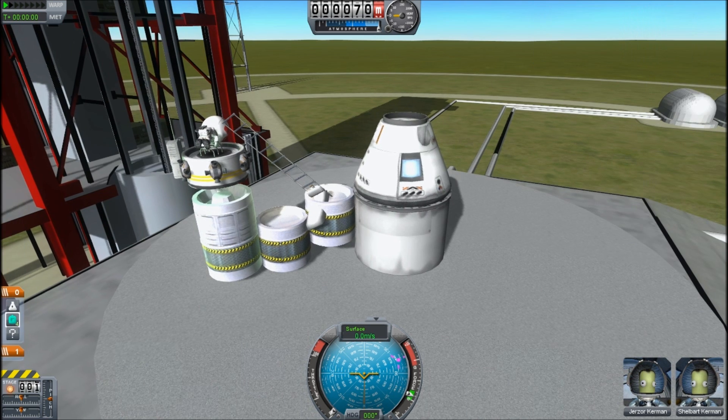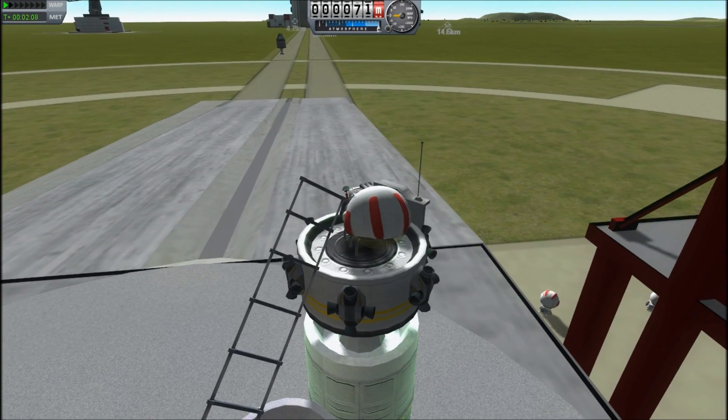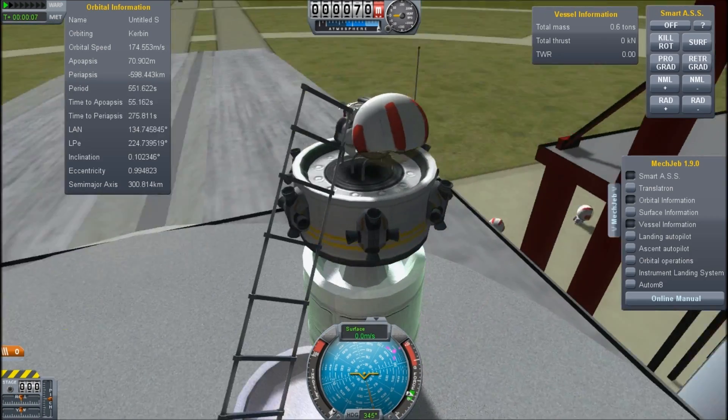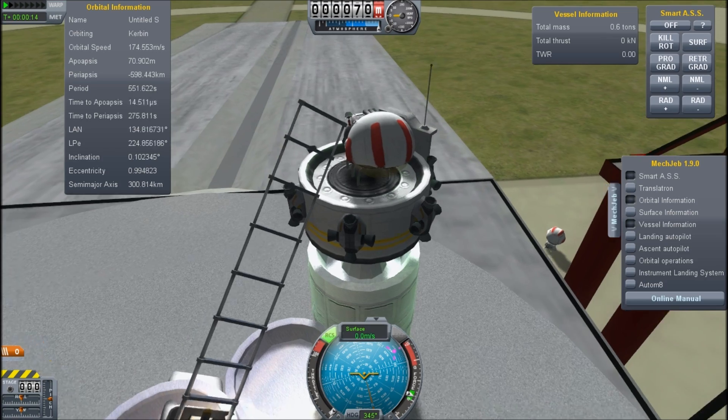At least if you happen to have Mechanical Jeb. We have separated it from the rest of the vehicle and what we have is an RCS tank and six rockets and Mechanical Jeb. Oh, and a ladder, which a brave Kerman can hang on to.